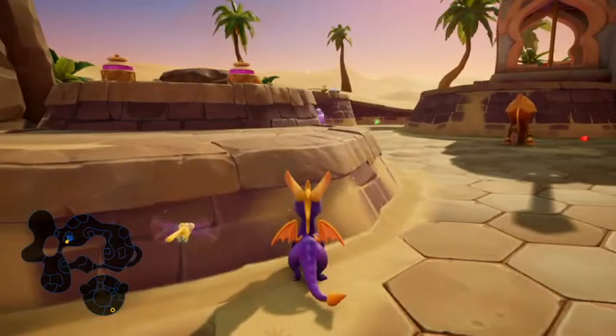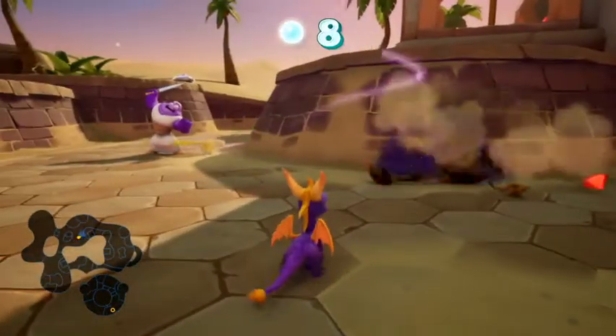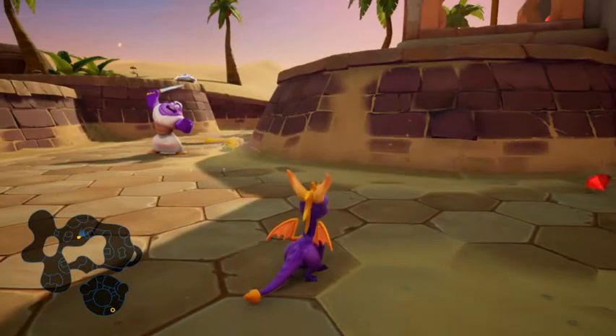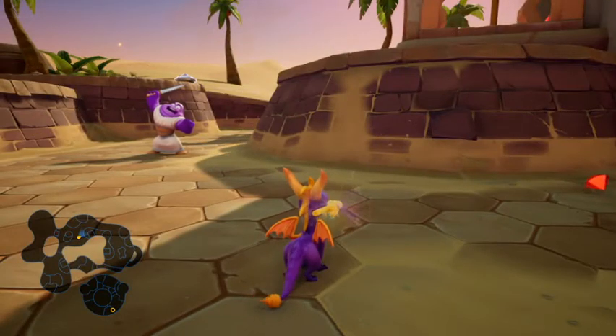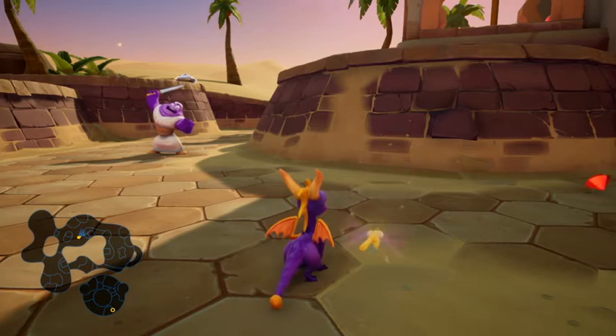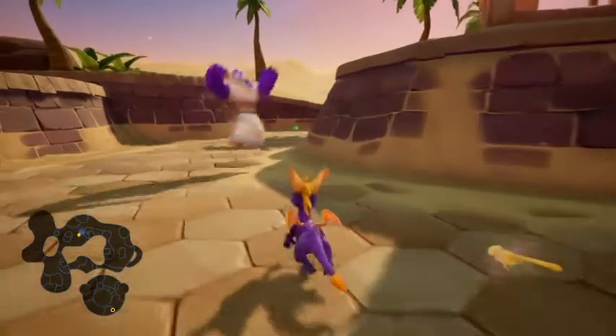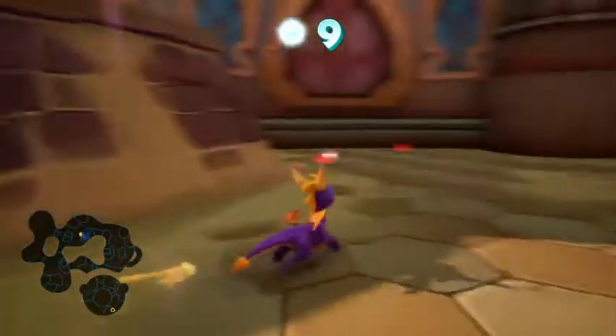You get the camels that put their head through solid ground, and you get these swordsmen that have the most awkward-looking stance. It kind of reminds me of that episode of Avatar: The Last Airbender in Book 2 — Tales of Ba Sing Se — the one where Iroh got confronted by that guy that tried to rob him at knife point, and then Iroh just looks at him with that stance. That's what that kind of reminds me of a little bit.